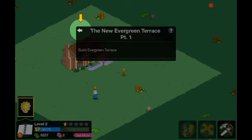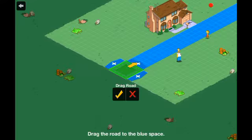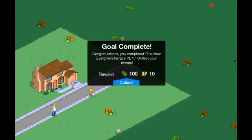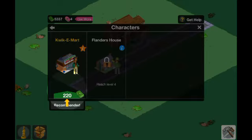In a minute I'm going to show you how to place roads — that's probably going to be a task. Yeah, 'Build Evergreen Terrace' was the task just then. So here we go, we're just going to place some roads. There we go — awesome, just finished the task and we're getting through this really quickly.